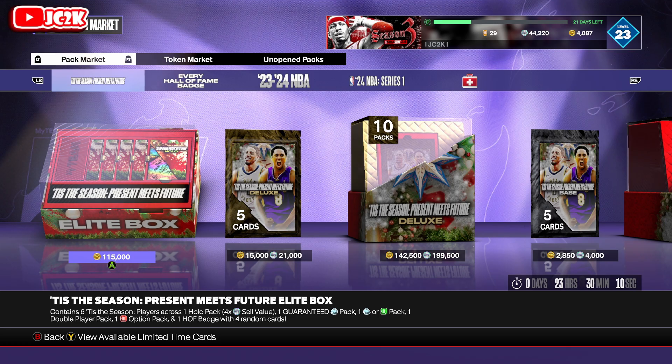We can go back and look at 2K20 — Galaxy Opal Ray Allen, Pink Diamond Tracy McGrady, Pink Diamond Yao Ming. It was an insane drop with some of the very best cards in the entire game that remained top cards for months. 2K21 and 2K22 I don't remember as much, but I'm sure they were big. Last year was obviously a ton of big names — we got Kobe, KD, LeBron, Luka. A lot of those were reskins of cards they already had, but it was targeted toward that new player audience.